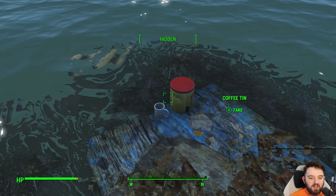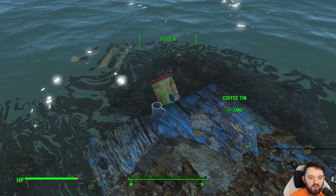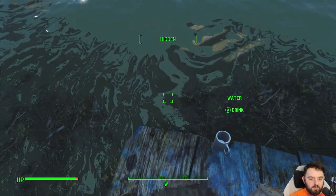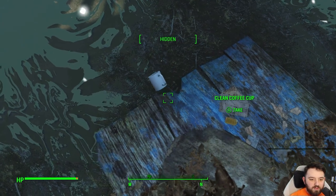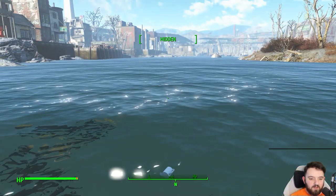I'm not too sure why these items are floating. I assume they're going to fall. I didn't touch them — do they just float? The tin sinks, but the mug behaves differently.